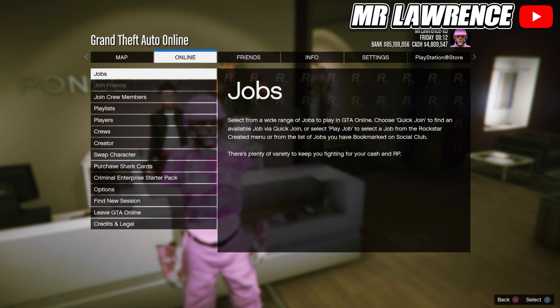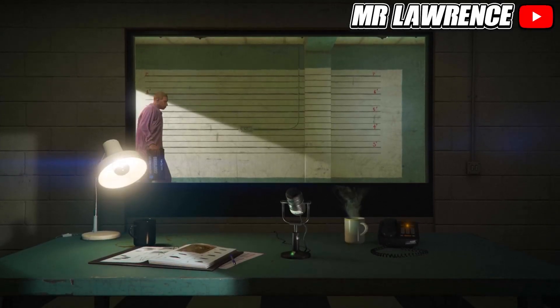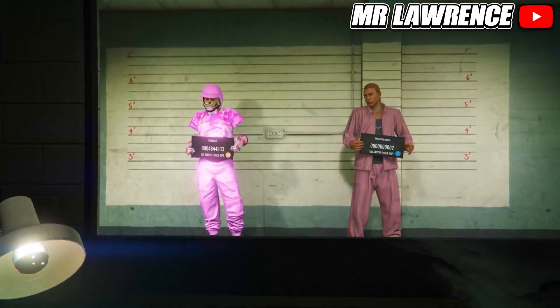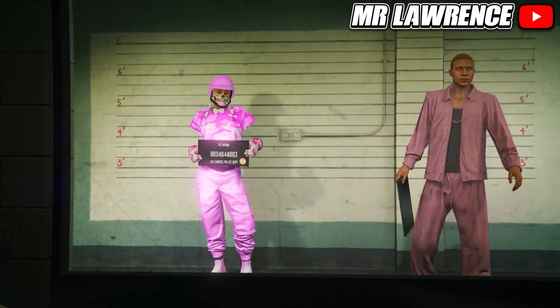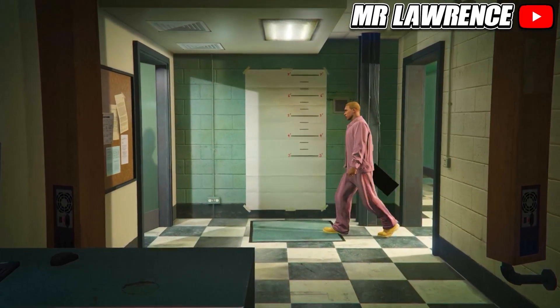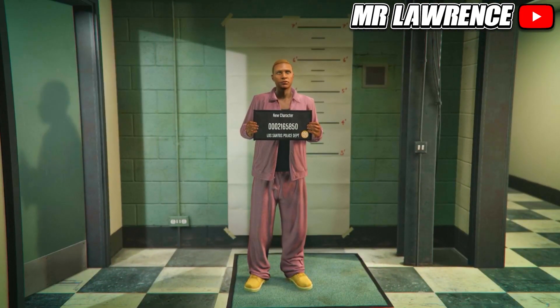Now open your boss mail, go to online and swap character. Your main character on the left has to be female and your second character on the right side has to be male — otherwise it won't work. Create a new second male character and copy the rank from your main character. Then load into online and make your way over to any clothing store. If they don't appear, find a new session and they will appear.